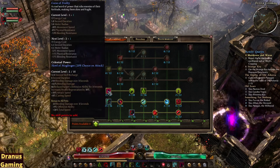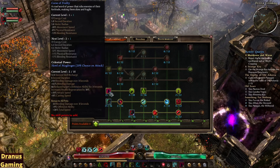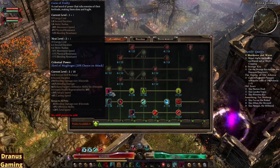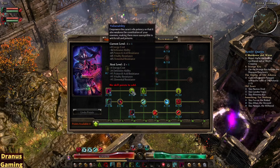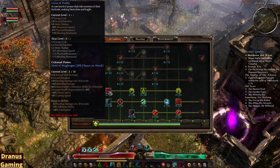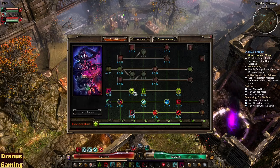Then I went for the Curse here — the Curse of Frailty — just because I wanted to try something else, and also because this one just slows the enemies and gives them less resistance. So more damage overall for my pets. And also the enhanced version with Elemental Resistance, which is pretty good. I would just recommend putting one point in each of these and getting Plus Skills to increase them.